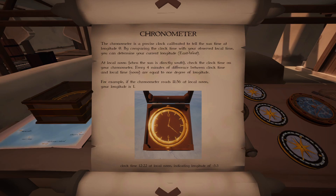The chronometer is a precise clock calibrated to tell sun time at latitude zero — Greenwich time. By comparing the clock time with your observed local time, you can determine your longitude. At local noon, when the sun is directly south, check the chronometer — every four minutes of difference between clock time and local noon equals one degree of longitude. For example, if the chronometer reads 12:22 at local noon, that indicates a longitude of negative 5.5 degrees.